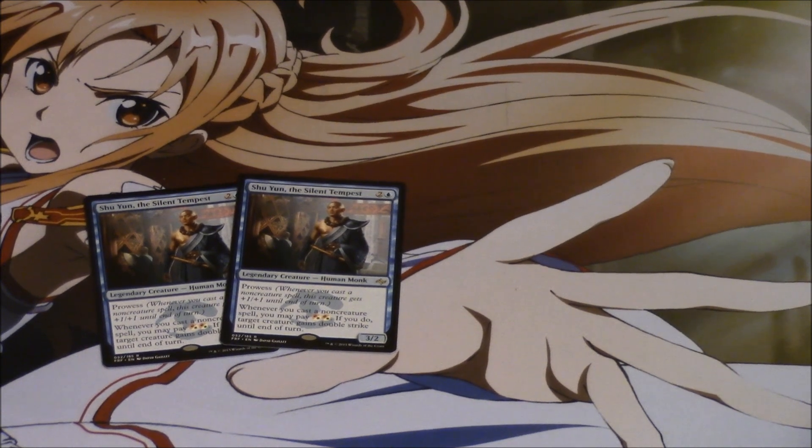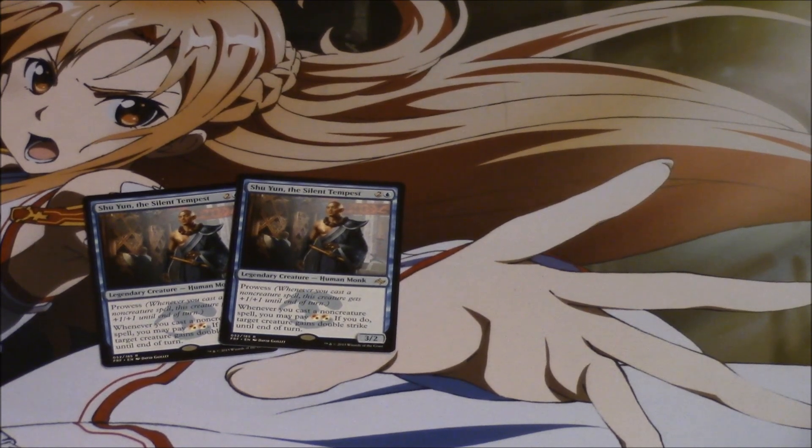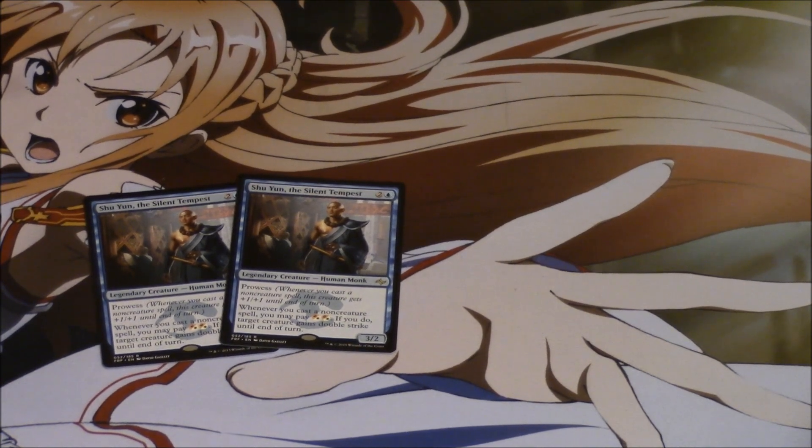That is a very reasonable conclusion. Or you could shock — let's say you shock twice and you had the lands to do this, and you had another creature out. Let's say you had the 4/1 creature that costs 2, and you give him double strike — he's 8 damage himself. This is going to trigger 2 times; Shu Yun becomes 5 power doubled, so he's going to do 10 damage. You're doing 18 damage, but you also shocked, so you pretty much have done 22 damage. You could curve out with 22 damage on turn 4.